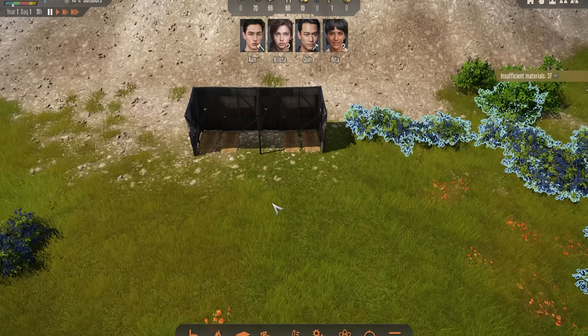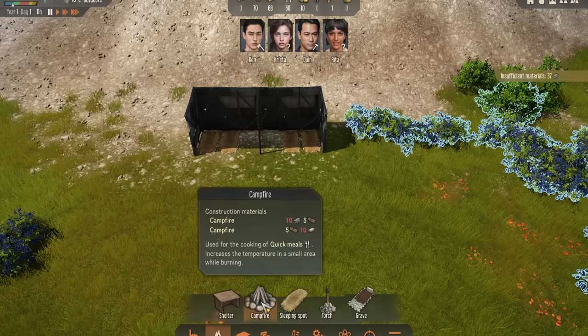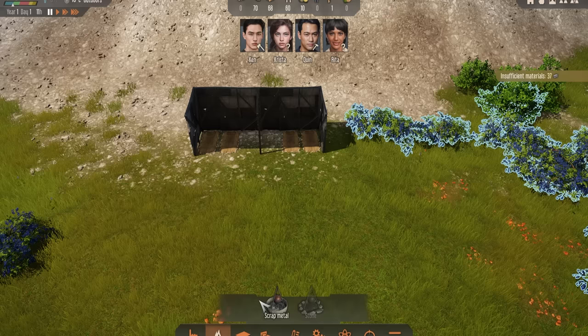With shelters and beds placed, the next thing you want to build is a campfire. A useful tip here: if we click on the campfire button you can see things look redded out in terms of ingredients needed and you may think you're not able to build it. But if you left click it, then it comes up with other options and you can actually select it and place it down.